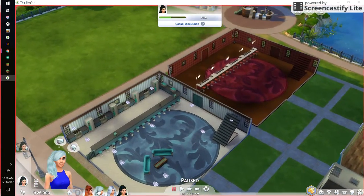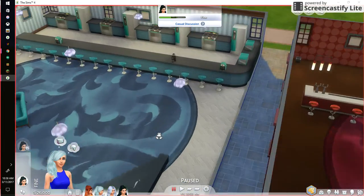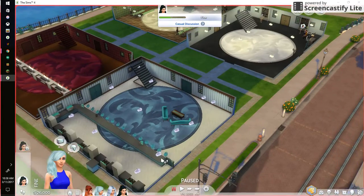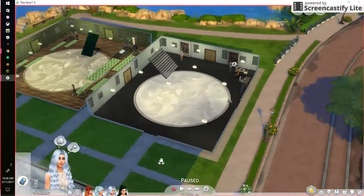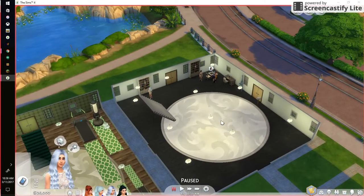This is Akiah's, which she is the cooker of the family, and I made her this amazing kitchen. This is Aliyah's room.